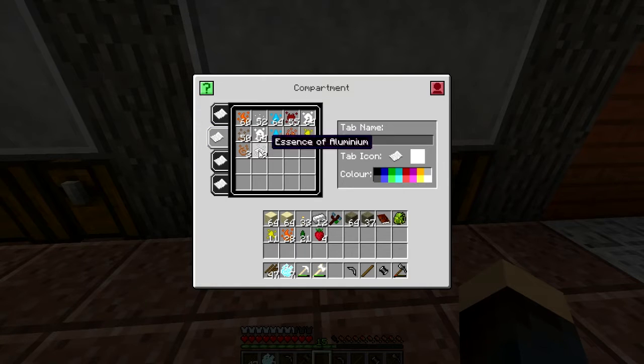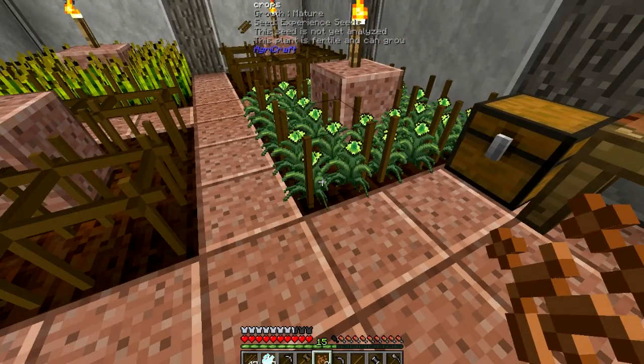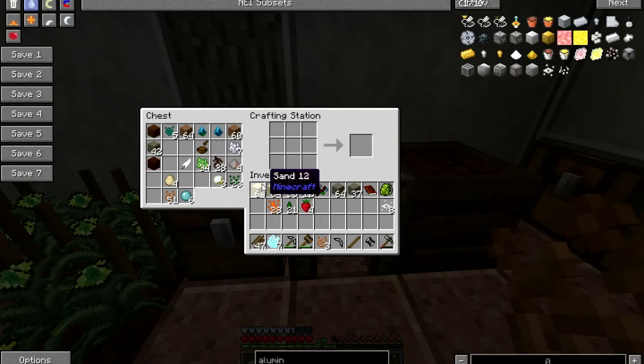Hello everyone, and welcome back to A World Reborn in the Regrowth Challenge Pack. So, we have a good amount of essence — we could have better essence, but it's a good amount right now. I also have experience essence. We now have a way of making experience seeds, or experience stuff, which should be fun.